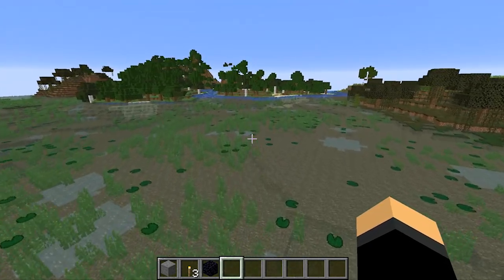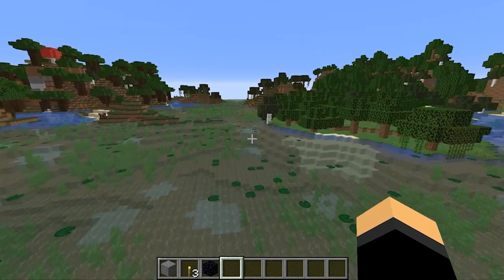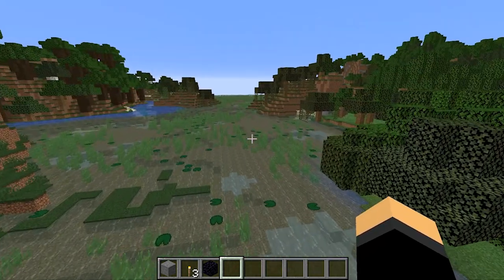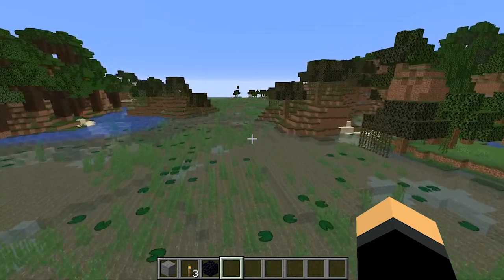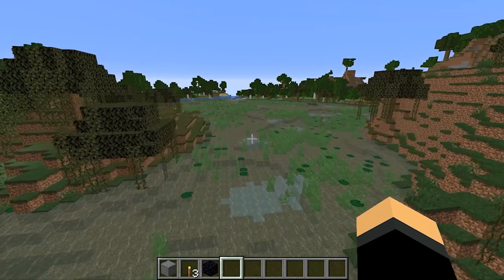Alright, so now we're in a swamp biome. As you can see, we just used locate biome. This is typically where slimes do spawn above chunk block 40. Pretty much it's simple from here — you're going to be able to find a slime. If you don't, then you're probably going to have to go ahead and find another swamp biome as well.